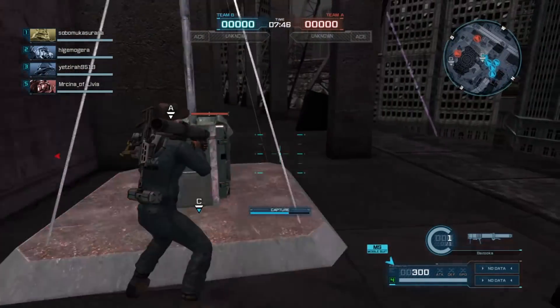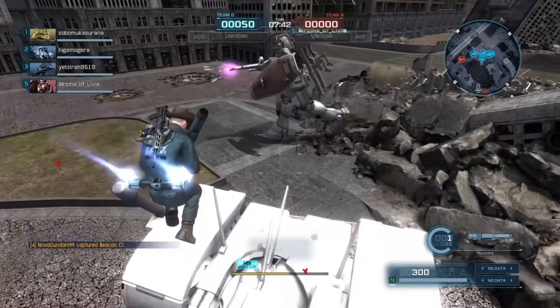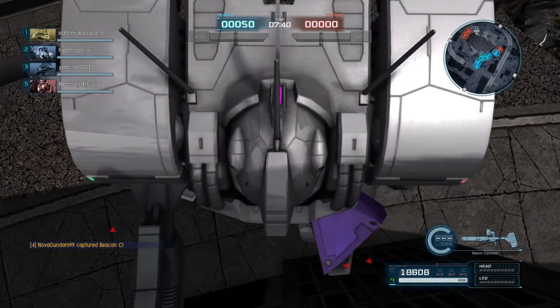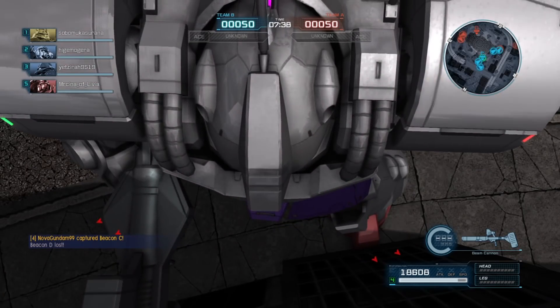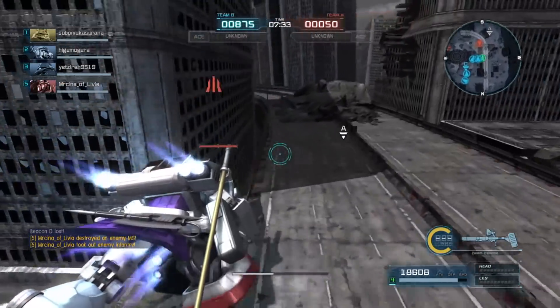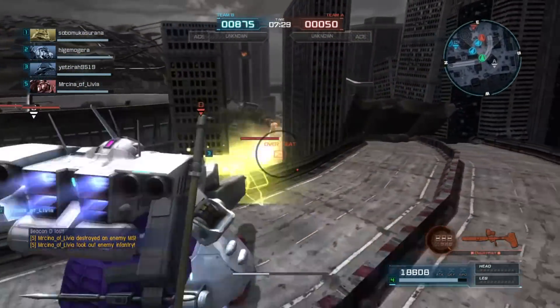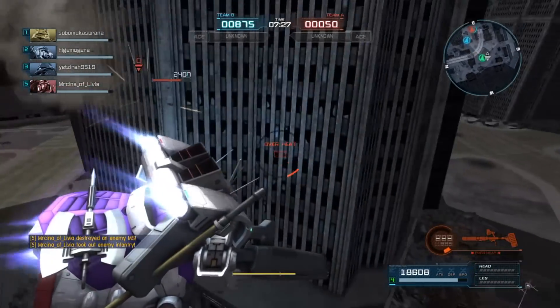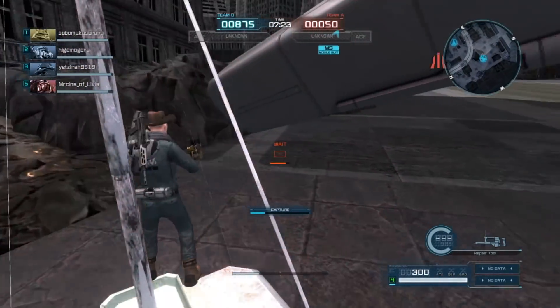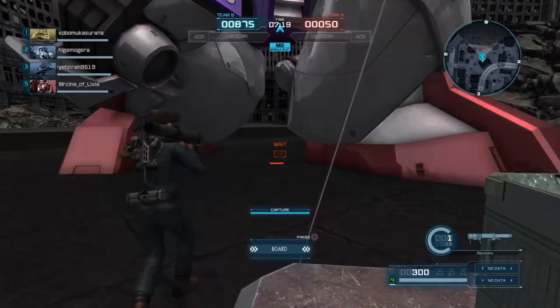It has a bunch of extra thrusters on the shoulders and looks a lot less like a stock Dom. It's got a Beam Bazooka that charges very quickly and has piercing when charged, and does a lot of damage. Besides the Heat Sword, you can see on the right hand side of its backpack it also has the Heat Tomahawk. On top of that it has Head Vulcans and the Flash that Dom types frequently have.